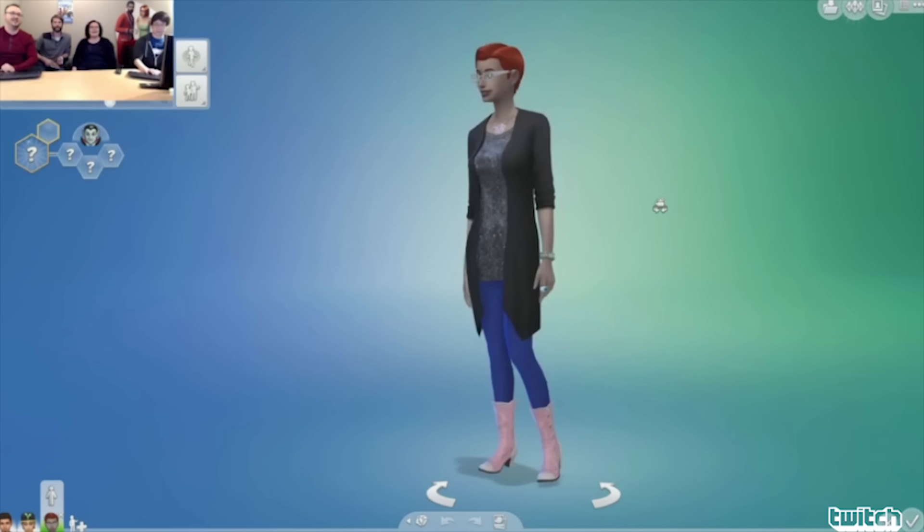The first thing they showed us in this live stream was Create a Sim. We got to see a lot of the new aspects, starting with the fact that you can have a normal form and a dark form — just as we thought — and you can transform between these two forms at will. You can also choose not to have a dark form and delete it if you want. If you're turned into a vampire in-game, you'll have a randomly generated dark form, but you can go back into CAS and edit or delete it — it's fully customizable.